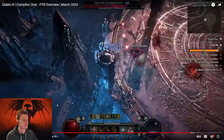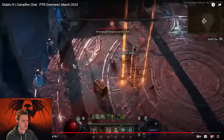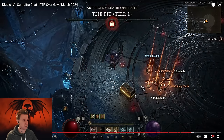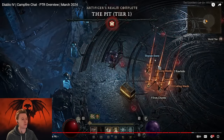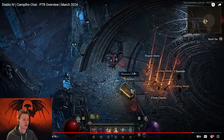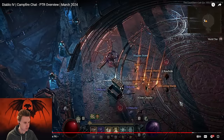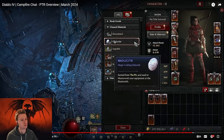You have this boss to kill, and after you defeat it in time — even if you don't — it drops a bunch of legendaries. If you defeat it in time, it also drops a chest with a bunch of materials for the masterworking process. You can see there are a bunch of legendaries — these are supposed to be ancestral — and there is also a Stygian Stone, which we'll get to in a second. There's the mastery chest, which drops three materials: the base white material needed for the masterworking process.